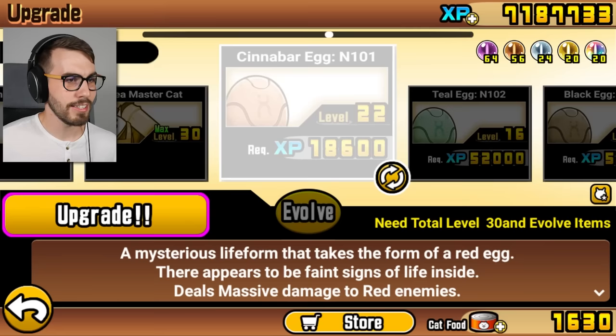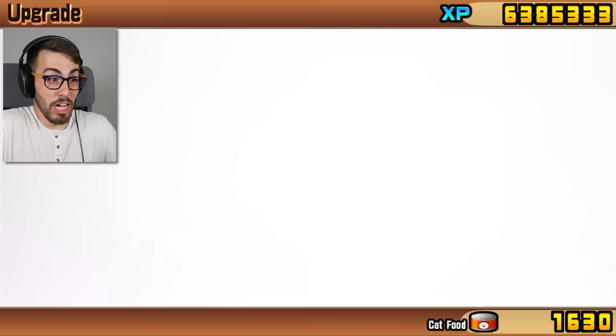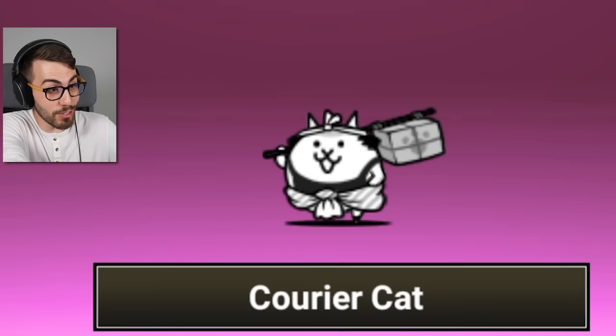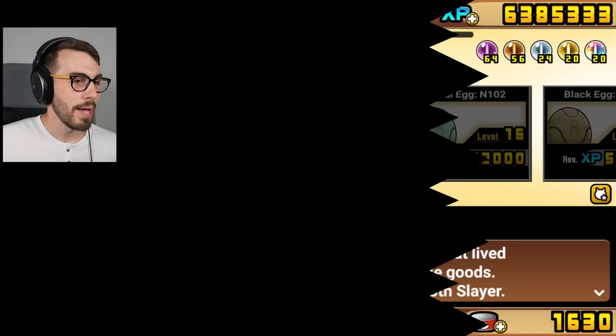Just gotta get this guy to level 30 and then boom pow. Check it out — it goes from being a useless egg to this guy. Wow, check it out guys, it's Courier Cat! You guys have been asking me so much about Courier Cat: 'Matt, when are you gonna get Courier Cat?' I need to do more grinding guys. I was just on vacation and didn't even have Battle Cats with me.